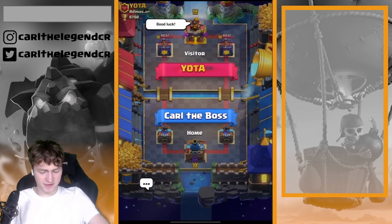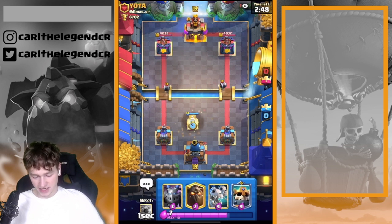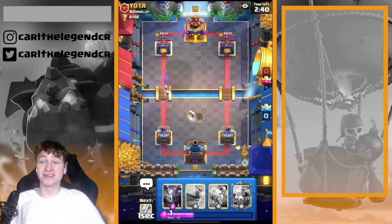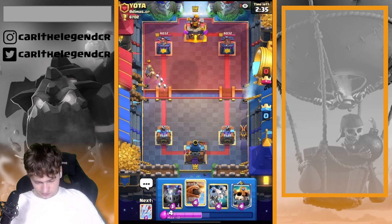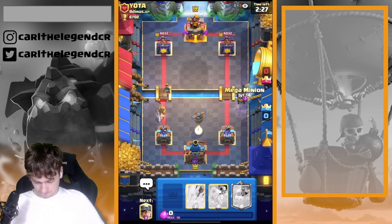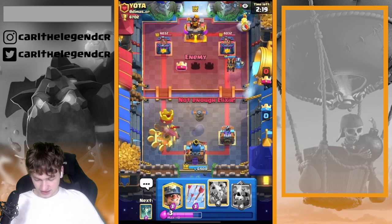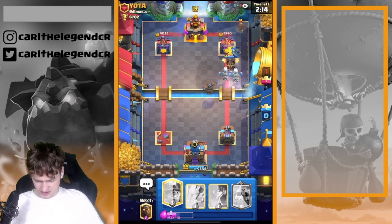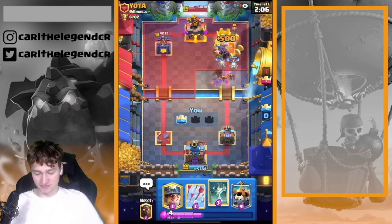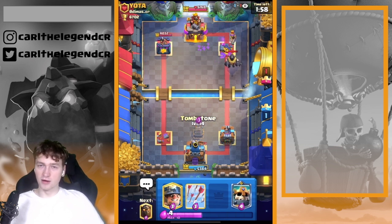Alright guys, playing now against Yota out of the clan Dimas CR. Let's see what he is actually playing. By the way, you can use your Tombstone so incredibly well to charge up the Skelly King especially in double time — just play your Tombstone preemptively and then go in with the Skelly King in the back or maybe even in the front. Flying Machine is going in. Mega Minion is going at the right — for sure it will be a tower hit but that's something I actually expected. Playing the Skelly Drakes behind because he might go in with bats. It's a tower guys — that's exactly what we want.